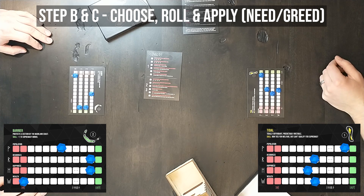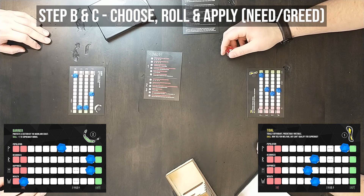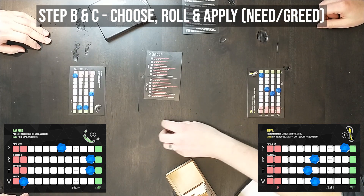Players must now choose a Need or Greed roll. The player on the right goes first and chooses 4, which is a Greed roll. Their roll result was a 2, so that is a failed roll, resulting in a minus 4 to any vitals.